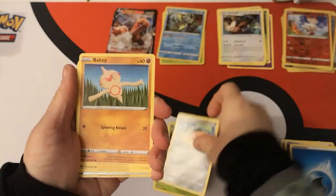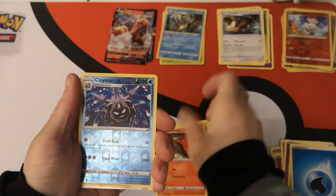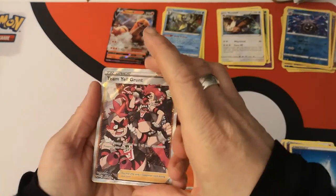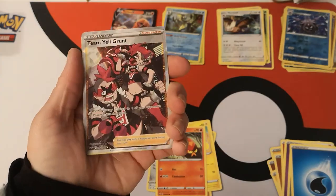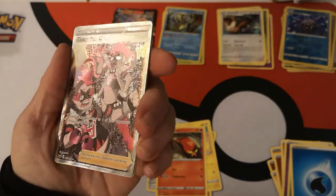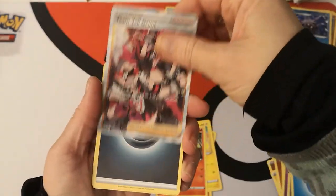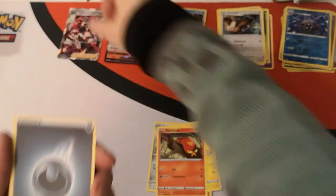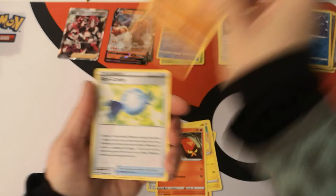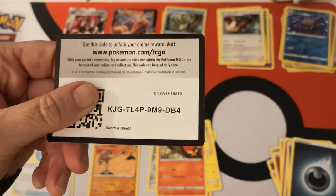We have a Grookey, Cufant, Baltoy, Chinchou, Sizzlipede. We got a reverse holo Cloyster. Oh nice — we got Full Art Team Yell Grunt. The light's not too good here right now but it looks fine. Very, very nice. We have a Dark Energy, Hitmonlee, Rare Candy, Lucky Egg, and there is your code card.